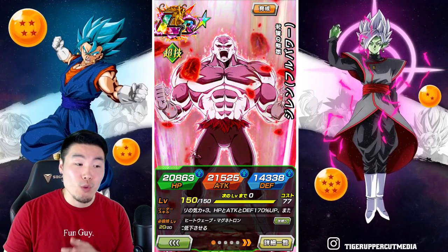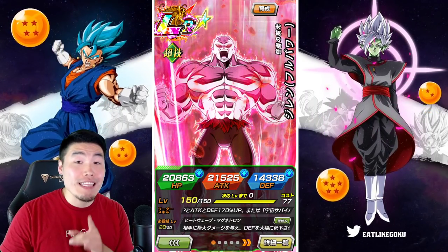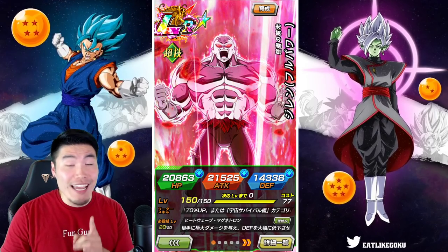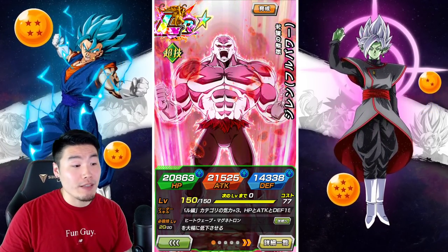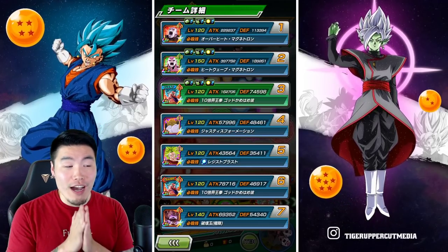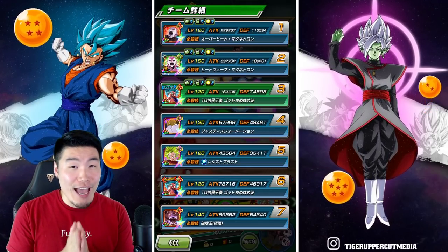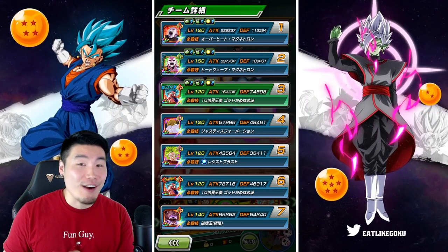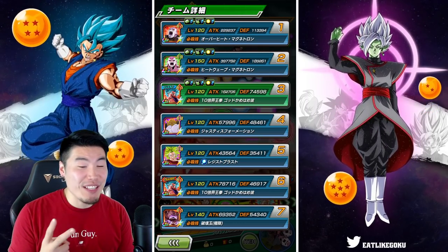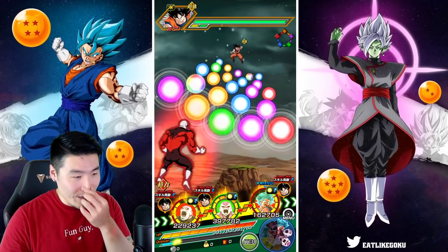This guy has some crazy stats: 21,525 attack, 14,338 defense, and 20,863 HP. He's starting off with 189,000 defense before any supports are factored in — so almost 200,000 defense right off the bat. On this rotation we've got the double Jiren setup.